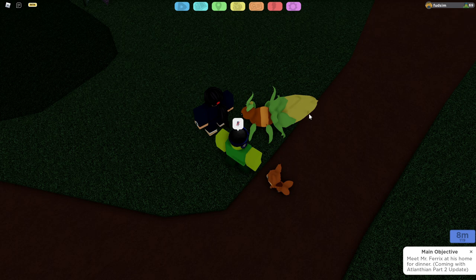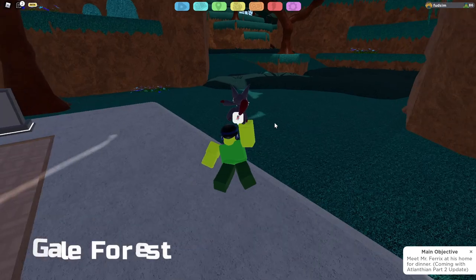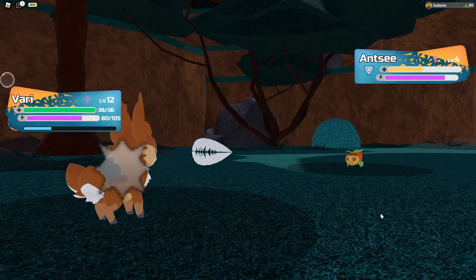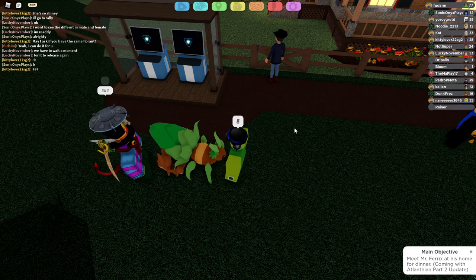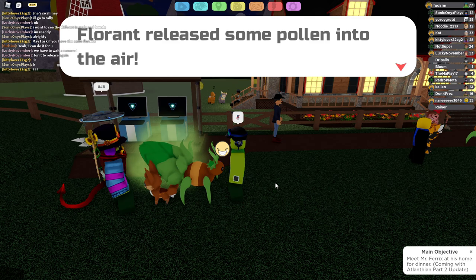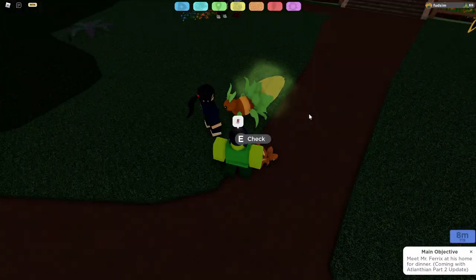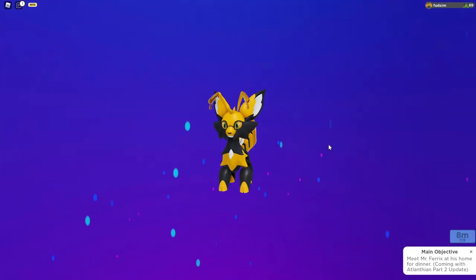Bazzolan. For this one you'll need someone to help you out — they'll need to have a Florent. A Florent evolves from Ansi at level 22 and is found in Gale Forest during the day. After they've established a perfect bond with their Florent, they should see a huge smile icon above it, along with a fart. Take your Vahri and walk through the fart, check if it's okay and doesn't now hate you forever, and it will evolve into Bazzolan.